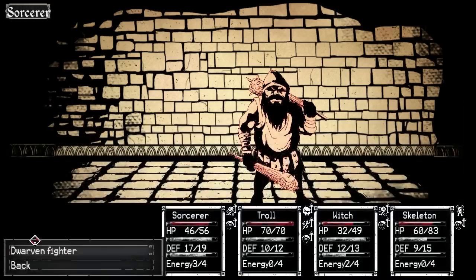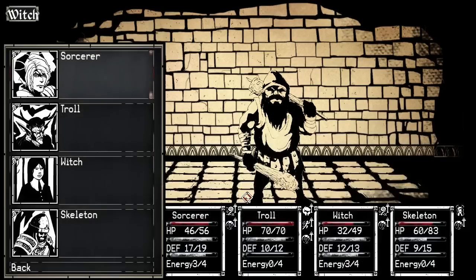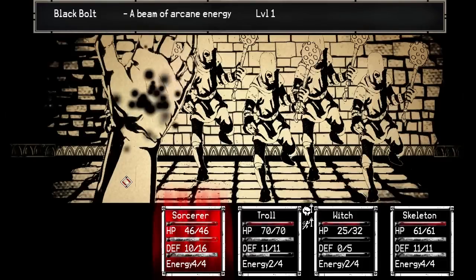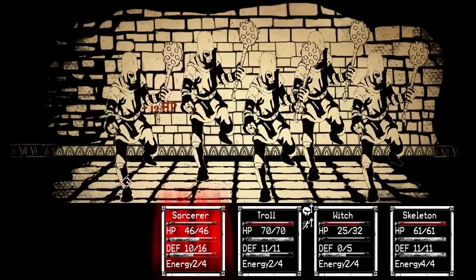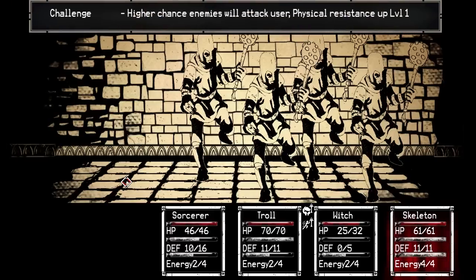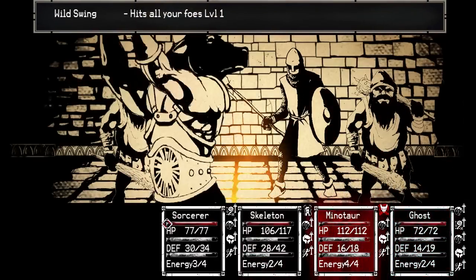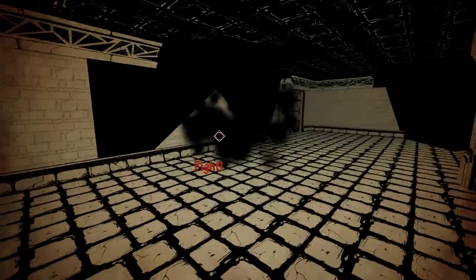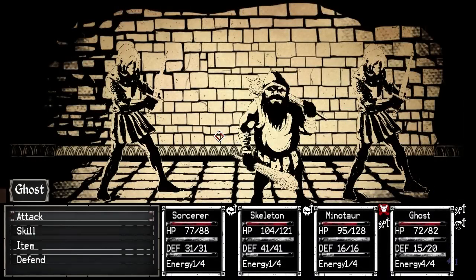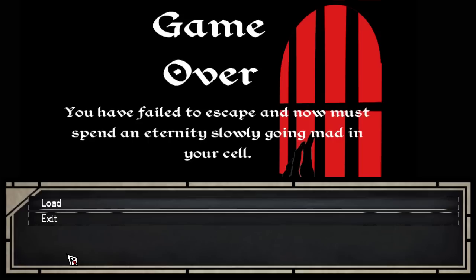Despite having a great artistic direction, Paper Sorcerer feels hideously unpolished and often fails to present itself in a flattering manner. All animations are single-frame shifts and sliding sprites, which feels really lazy and jarring when you are used to walking through the overworld in 3D. Text notifications blend into the background easily and make things hard to distinguish, and often times they are off-center and really hard to see. One thing that felt really unsettling was the title and Game Over screens, which felt like something out of a Newgrounds flash game.